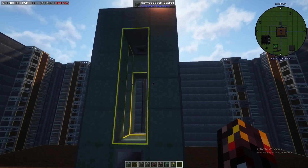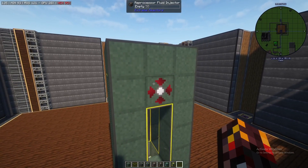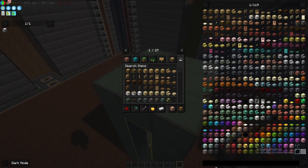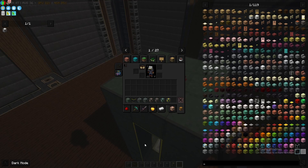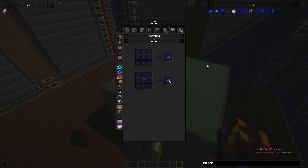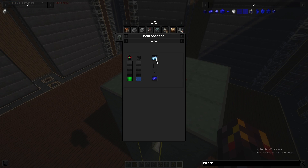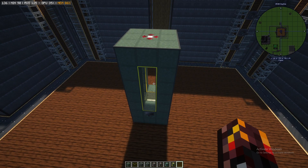How a reprocessor works is you put an ingot input in the top, then inject a fluid into the side, and that creates a new ingot. For example, if you want to make plutonium, look at the JEI recipe: the reprocessor uses water and cyanite to create plutonium along with some energy. I'll be going over a setup for several reprocessors and fluidizers in a minute to demonstrate how to get the entire process going.